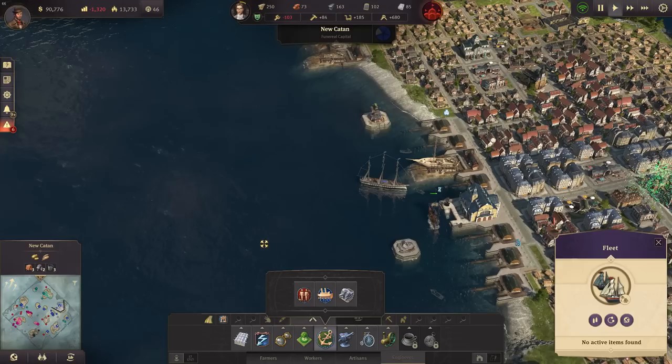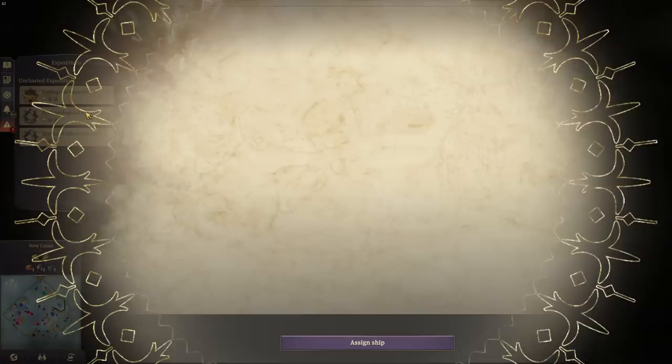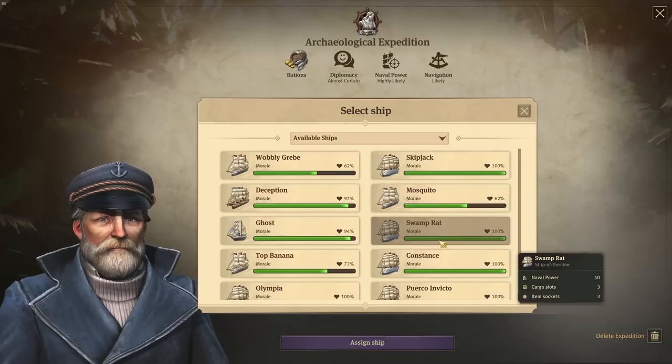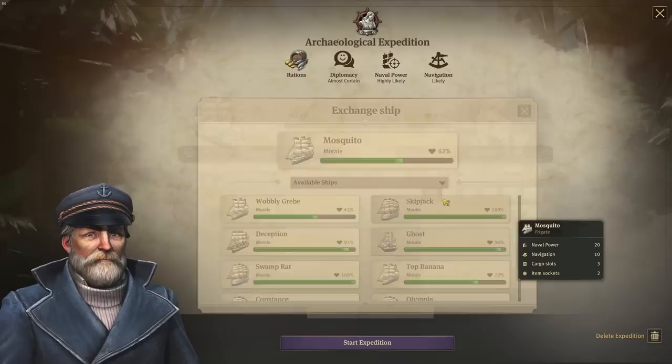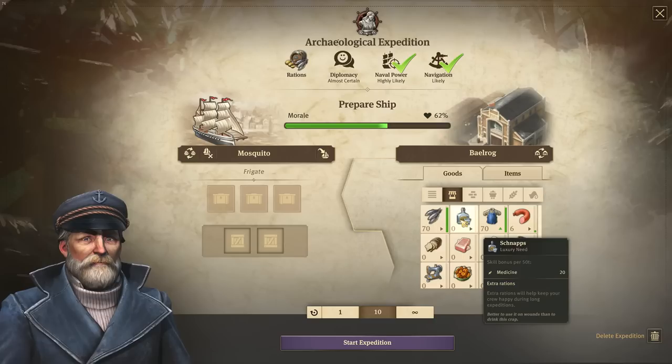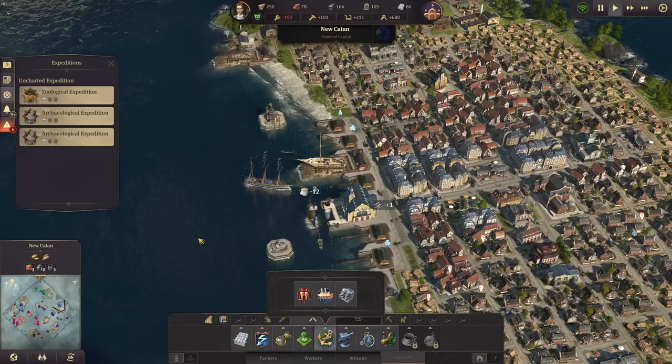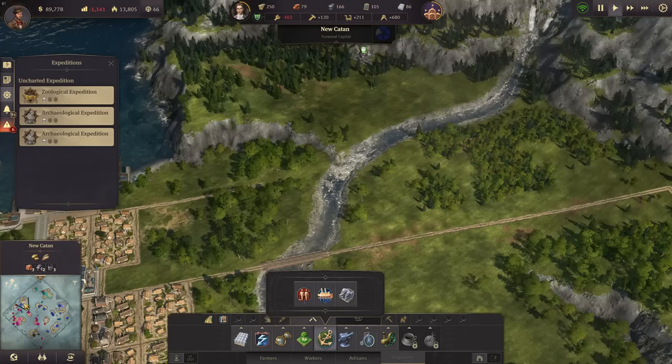I've got one of my ships now - Top Banana - in Yucatan. So let's see if we can set into an expedition preparation. It's an archaeological one. For the archaeological one I need naval power for this one though, so let's send my frigate to that. We already have those two things here and we also want to get something like schnapps. We don't have any schnapps - look at that. Oh no, it's in Balrog, I'm sorry. So that is the wrong ship then - we need the Top Banana and we should have schnapps here. Yes, we do have schnapps here in Yucatan.